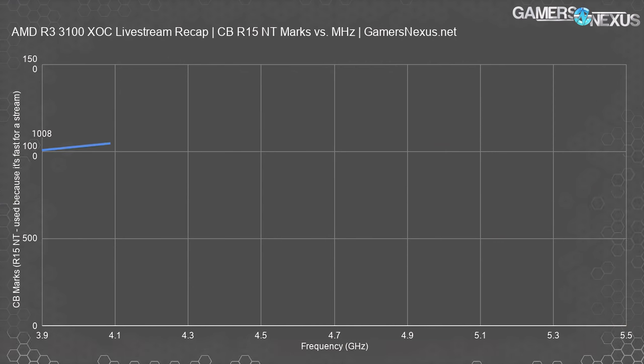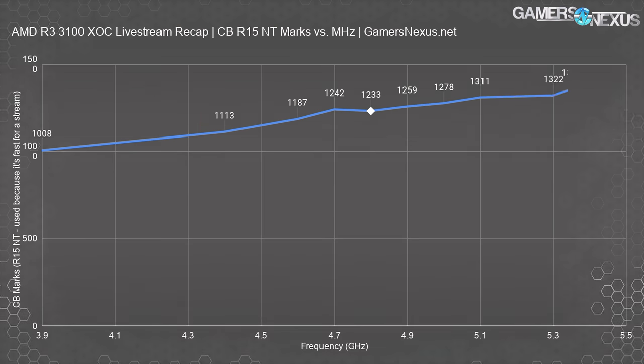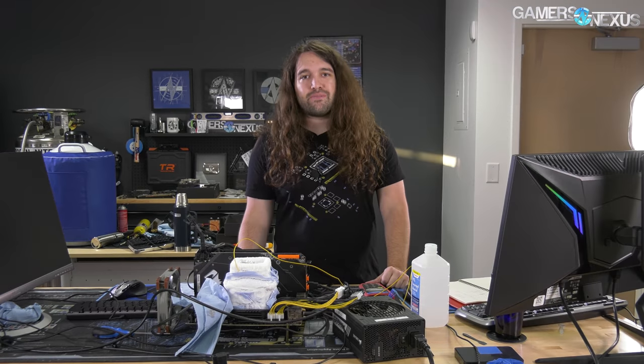I'm blown away at how good the 3100 was — really not expecting that out of a $100 CPU. What was really needed to get past 5350 to 5450 megahertz — that extra 100 megahertz did not come easily. I had to bring the temperature down from minus 152 to about minus 180, and then it made it.